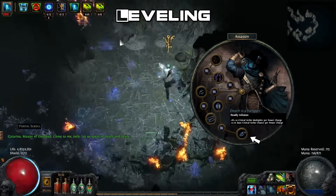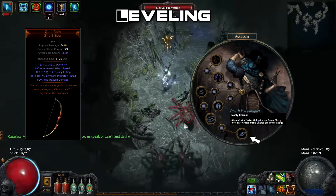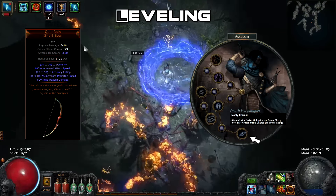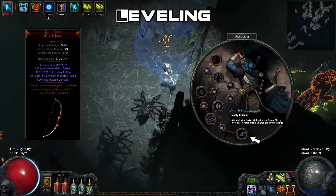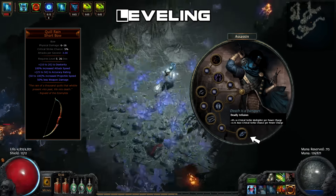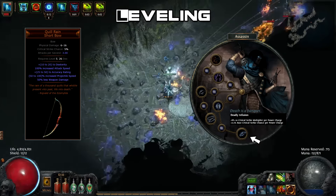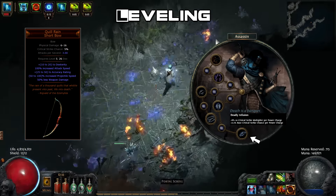Once you've picked up Deadly Infusion and can generate at least five power charges, I'd recommend switching over to Quill Rain. Your crit chance will drop slightly, but due to the base crit chains increase from Deadly Infusion it should make up for it. If not, just keep using the high crit bow until it does. With power charges and Quill Rain, aim for at least 70 percent crit chance before using it as your main weapon.